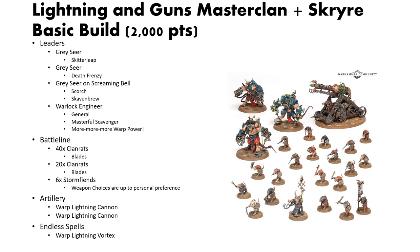This list has two Greysseers and a Greysseer on Screaming Bell. I've given the Screaming Bell the Skaven Brew, so you can get extra attacks out of your clan rats. And then we have the Warlock Engineer being the General, so we can get Storm Fiend Battleline. He has Masterful Scavenger and more and more warp power. For Battleline, we have a unit of 20 clan rats with blades, a unit of 40 clan rats with blades, and a unit of 6 Storm Fiends. The weapon choices for the Storm Fiends are up to your personal preference.